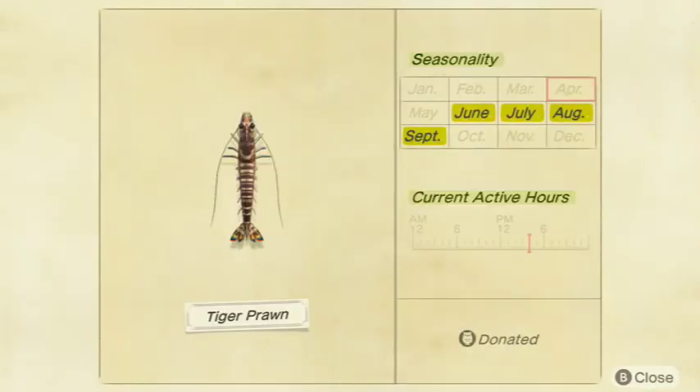Next up is the Tiger Prawn — not too bad to get, by no means common but more common than a lot of the recent ones we covered. It sells for 3,000 bells at Nook's Cranny and is a small shadow size. Available all day in June, July, August, and September in the Northern Hemisphere, and January, February, March, and December in the Southern Hemisphere.